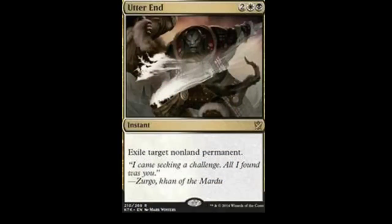Next we have Utter End. Utter End is a four-drop for one swamp, one plains, and two monocolored. Instant: exile target non-land permanent. I'm definitely going to be playing it. It's kind of like Hero's Downfall where you just take something out. Good kill spell.